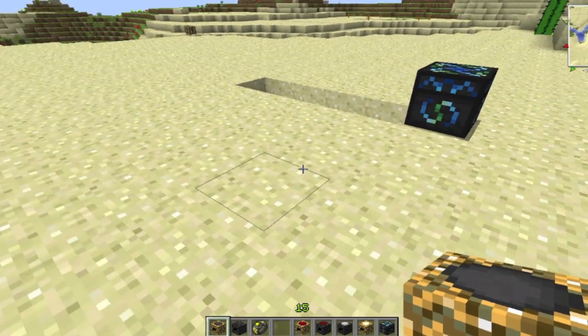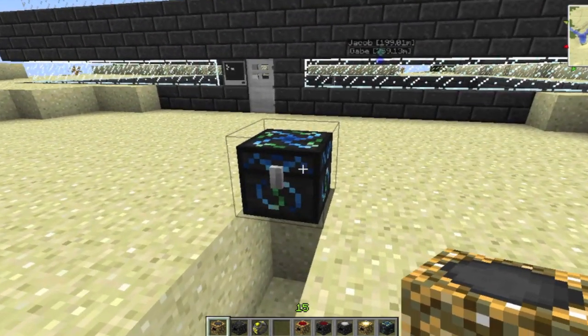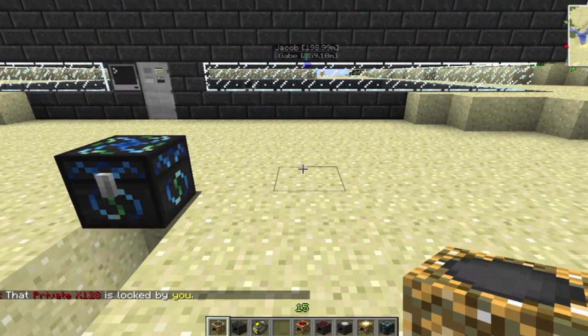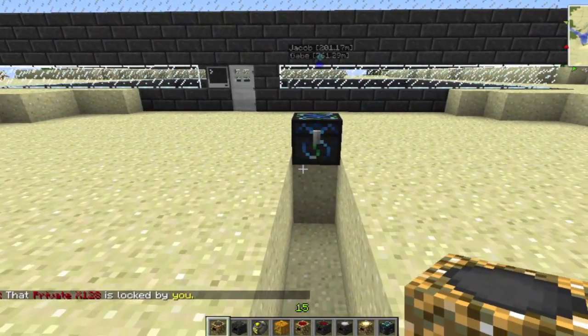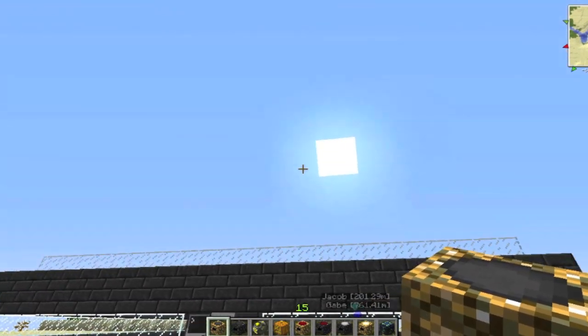I'm going to be bringing you guys another Tech-It video. Today I'm going to be showing you the energy condenser and some of the features you can use with these things called energy collectors. I'm going to be showing you how to set up an EMC solar farm, which basically produces and duplicates items just by using the power of the sun.